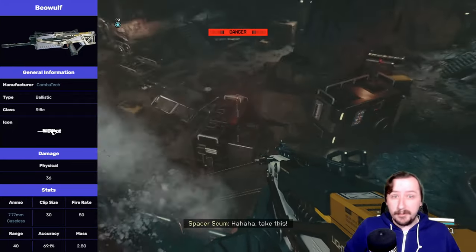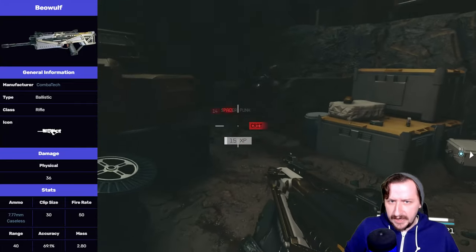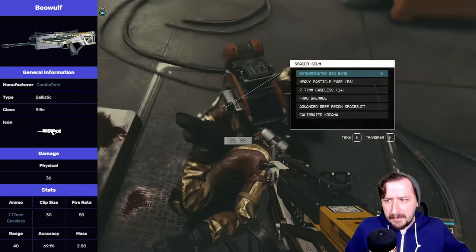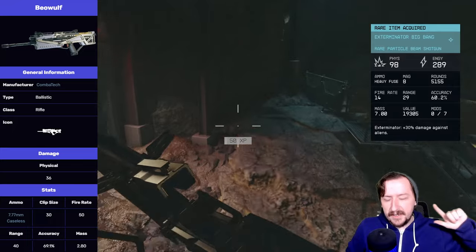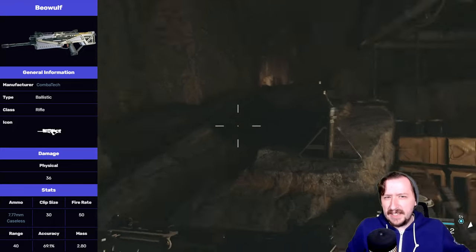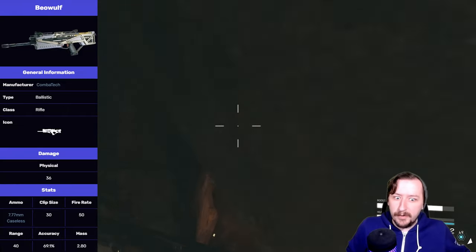This one fires the 7.77 millimeter round. This is probably the best gun to be using that round. It is probably the most common round in the game, which is pretty cool, so it's not hard to find ammo for this. There's a bunch of guns that take this: the micro gun, the Grendel, the Kodama, and this one all take that round. So it's pretty easy to find guns laying around that have this ammo.